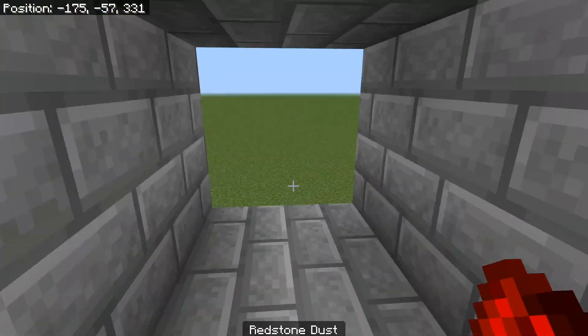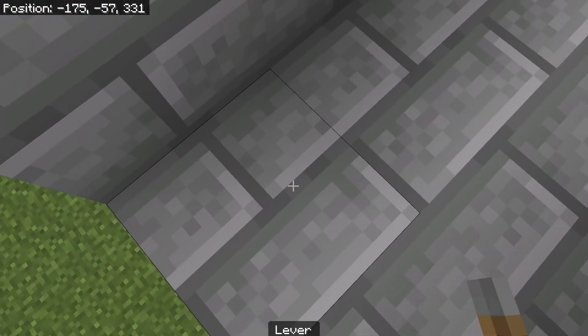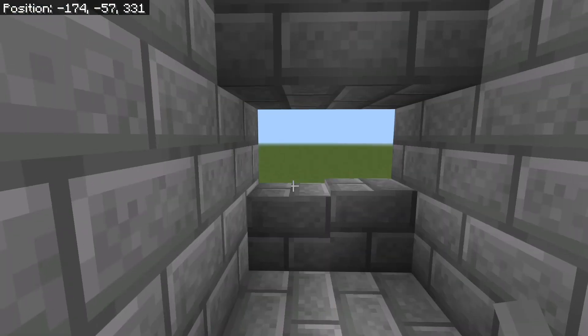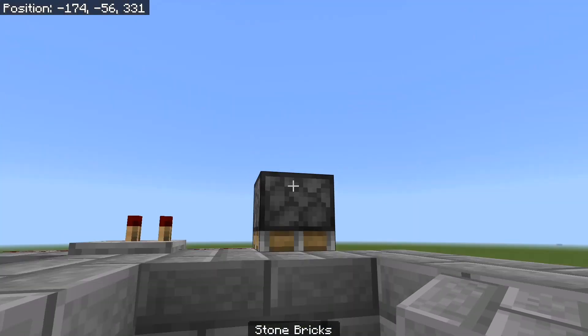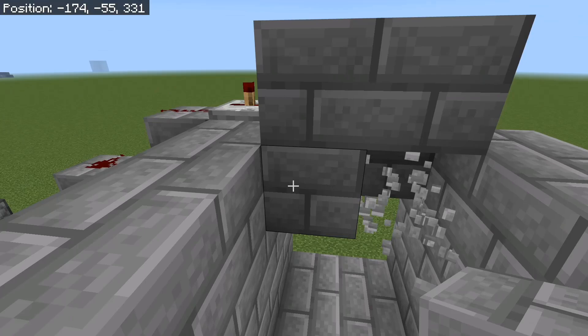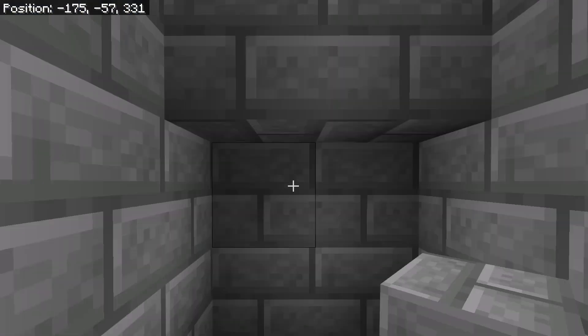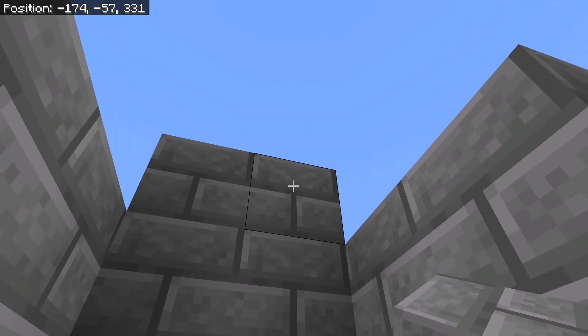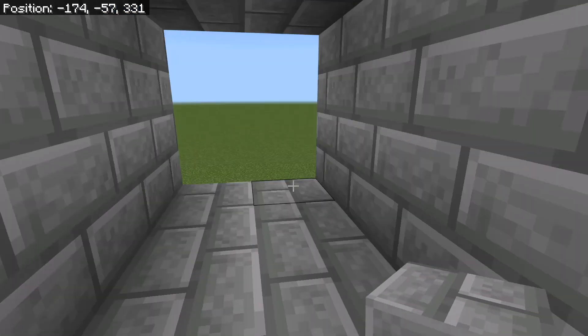And there you are. That should be most of your build. You just need your lever right here. And voila! Then maybe cover it up like this — you don't have to cover that spot, it just looks nicer. But as long as you got that output covered, it's done.